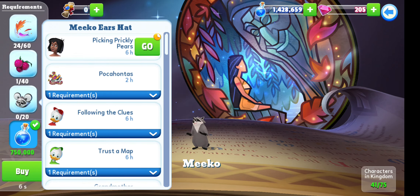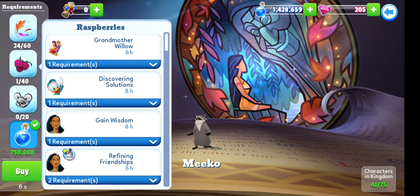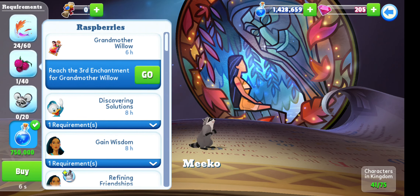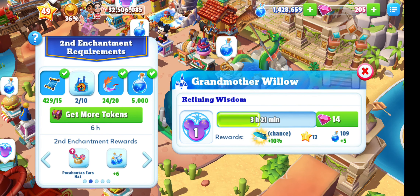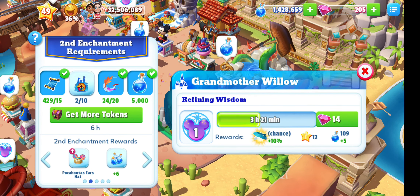One of the ones that came up is Grandmother Willow. I have to get her to the third enchantment for the raspberries, and to the fourth enchantment for something else, which I think has to do with Pocahontas. What I did was I had the stuff, so I got her to the second enchantment, which means I'm getting the necklaces — good so that I can get Pocahontas up to level five.